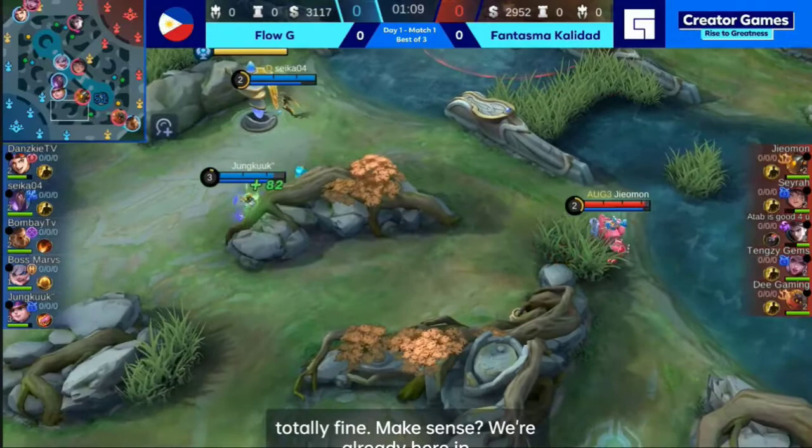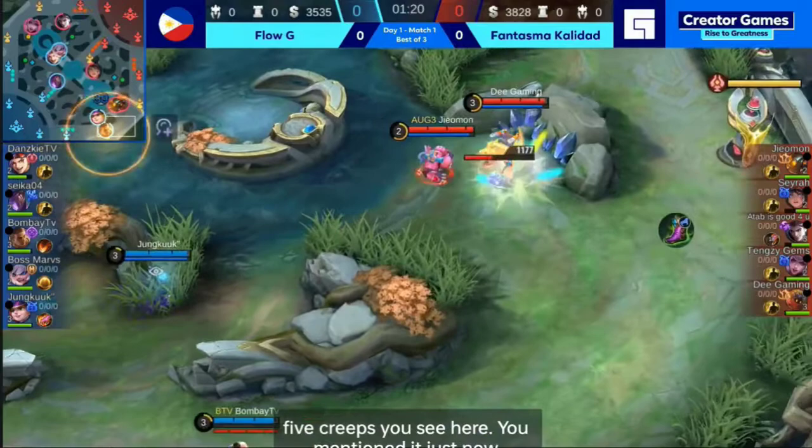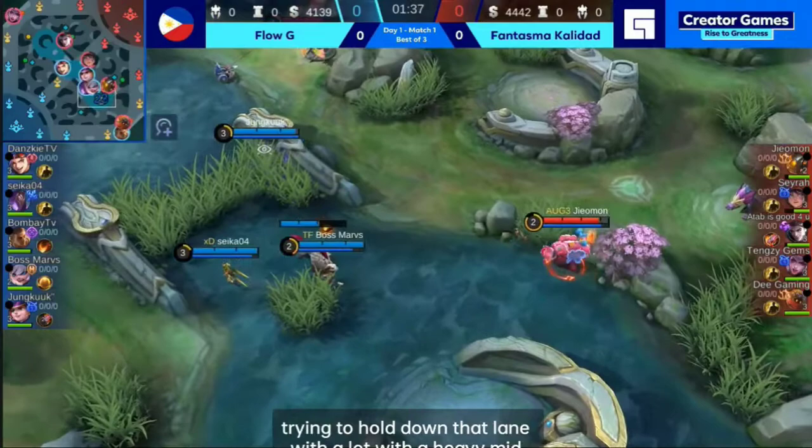We're already here in game number one — Flow G and Fantasma Calidad starting things off slow. Of course, you want to allow your jungler to instantly get the kills on the five creeps. JM1 actually taking away the crab from Jungkook. I'm not even sure if he has the upgraded Retribution — he doesn't, not just yet, but he was able to use it to get that crab coin. JM1 and DGaming putting a lot of pressure on the bottom side jungle. Seira is trying to hold down that lane with a heavy mid-rotation coming in from Flow G.